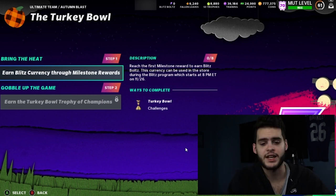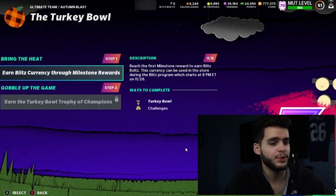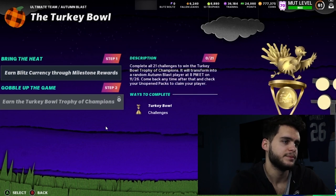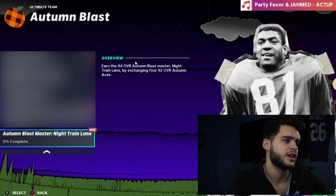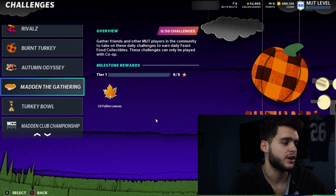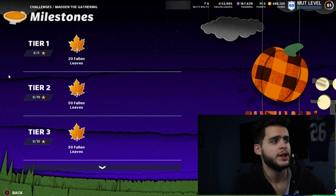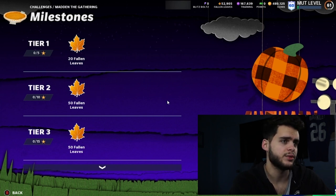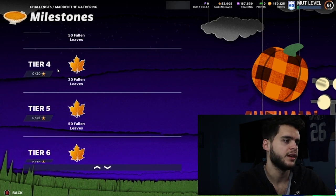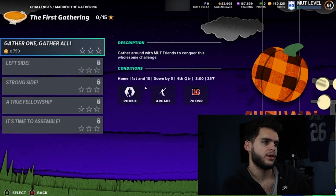I just made a video yesterday going over what to expect from the Blitz, so go watch that if you want to know how these typically go. Blitz bolts as per usual will be the currency. For exchanges, you go from 92 to 94 overall. For Madden the Gathering solos, you get 20 leaves, 50 leaves, 50 leaves, and completing all the solos gives you 2,350 fallen leaves total — not a ton, but close to something free. Make sure you're getting that done.